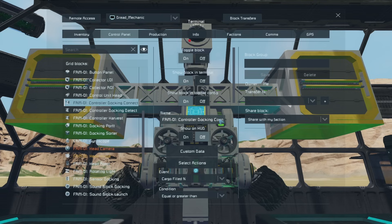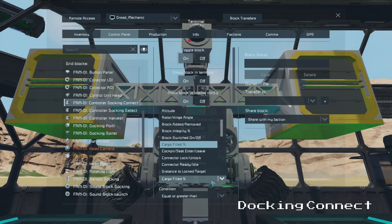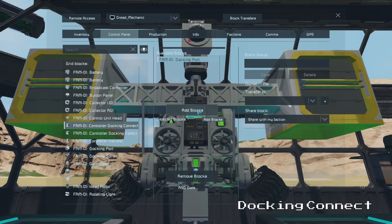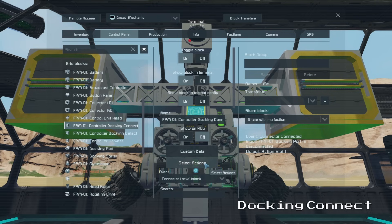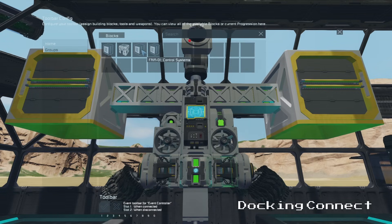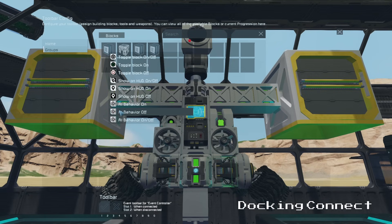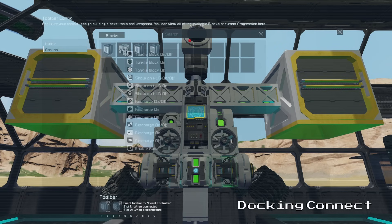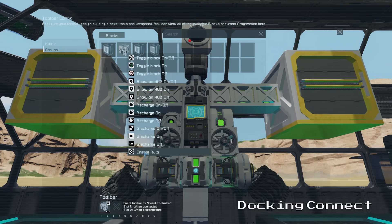Now we can set up our event controllers. Going to the docking connect controller, we set the event to connector lock and unlock and select our docking connector as the trigger. Then we click select actions and set up the docking controls: on page 1 we turn off the control system group in slot 1 and turn it on in slot 2; on page 2 we set the grid AI to turn off in slot 1 and turn on in slot 2; on page 3 we set our batteries to recharge in slot 1 and enable auto in slot 2.